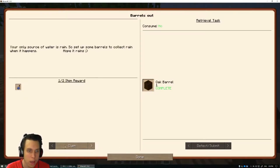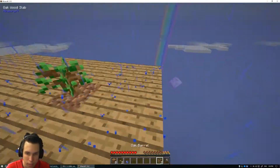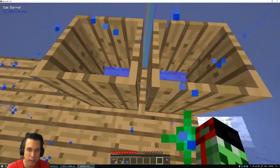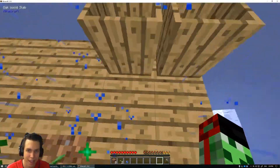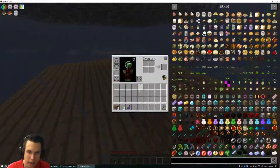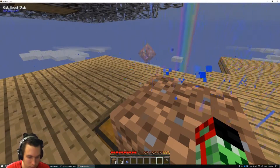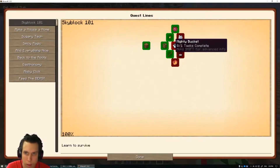From the quest reward you get water! Definitely get these barrels down fast. I see what it does — you place these down and you get water in them. Yeah okay, that's handy.